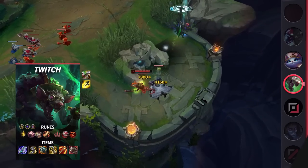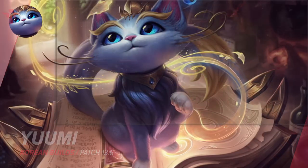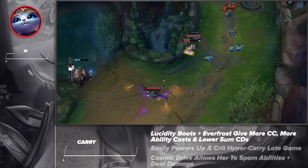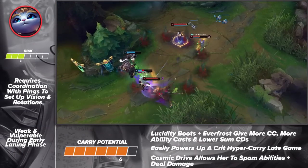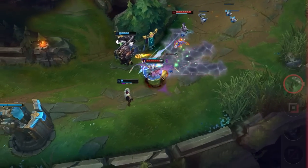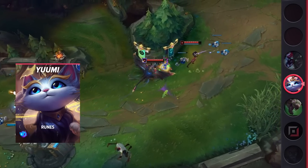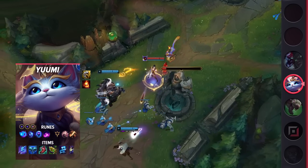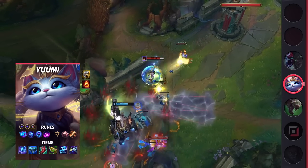Moving on to our only support pick, we've got Yuumi. Speaking of rats — even though she's a cat — Yuumi has seen a massive fluctuation in her win rate. At first, many players were hard losing since they had no idea how to pilot her new kit, but with some trial and error, it was quickly learned that Yuumi was now a powerful poke mage that could easily bully some champions out of the laning phase. Even after some adjustments, we don't see her going anywhere soon, so it's best to learn her now before she gets any more nerfs.